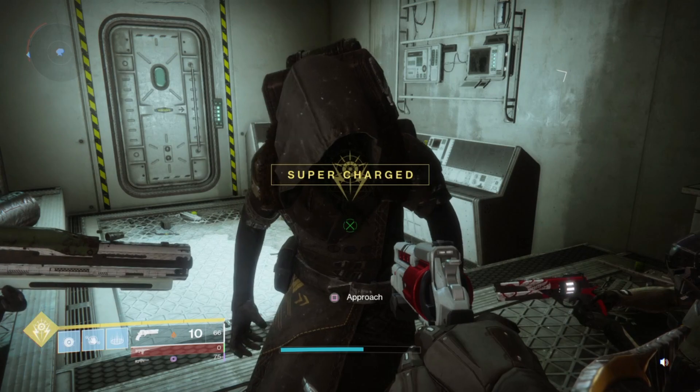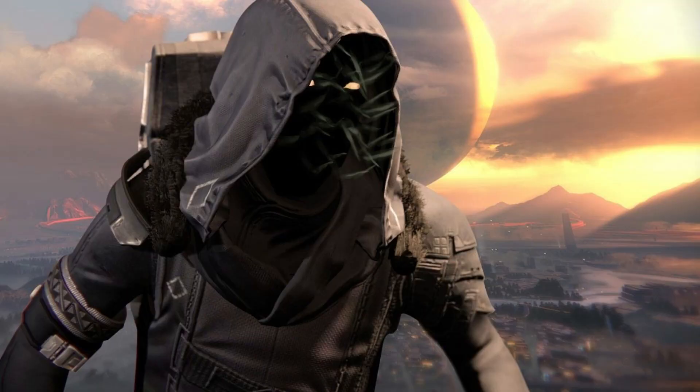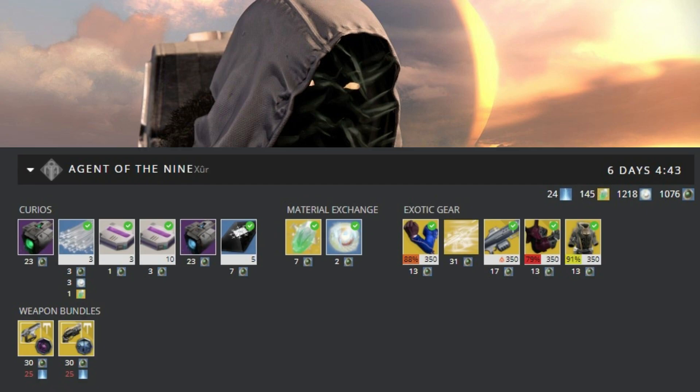Now let's jump over to Destiny 1 Xur. Destiny 1 Xur for this week is going to have the Material Exchange and the Curios tab as normal. You can go and get your Heavy Synths, your Glass Needles, and your Three of Coins.